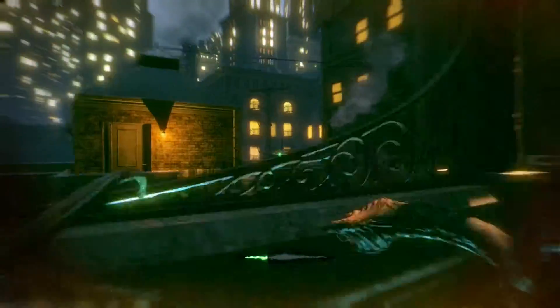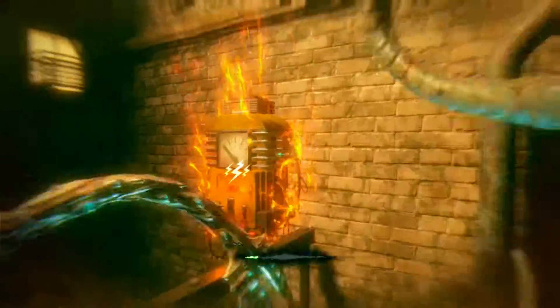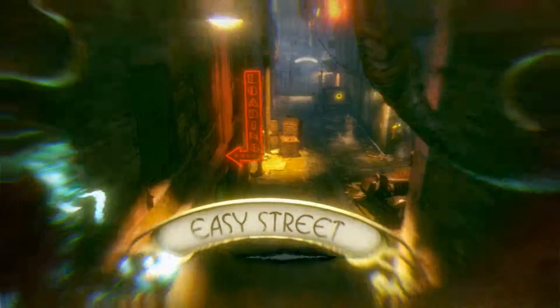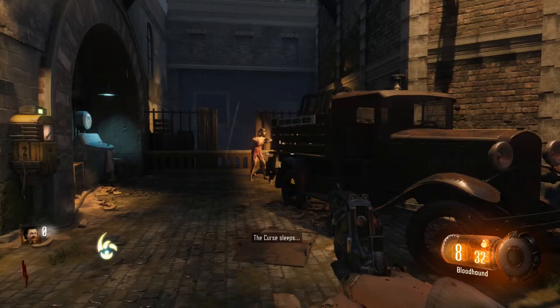Once you go up here you're just gonna run straight through the building right to the outside, keep to the right hand side, and then you're gonna go down here and shock this box right here as well. And after that you basically have that little area done.